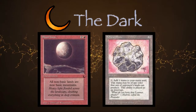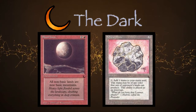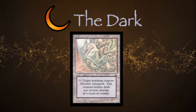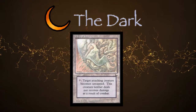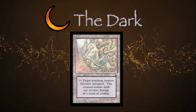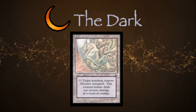I thought about Felwar Stone for a moment — a fantastic two-mana rock, but recently outclassed by Arcane Signet. That left me with Maze of Ith. Similar to Bazaar of Baghdad, Maze of Ith is a non-mana-producing land that functions more as a spell than an actual land and is thus harder to interact with. It taps to remove creatures from combat, and when new cards with similar effects get printed we call them the new Maze of Ith. When you've got your own category of cards named after you, you deserve some praise — Maze of Ith gets the top spot for The Dark.